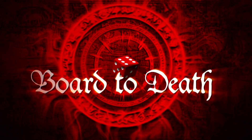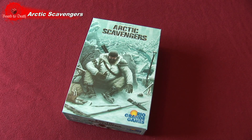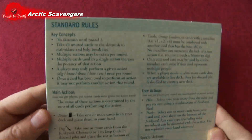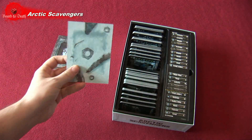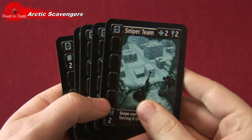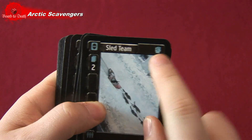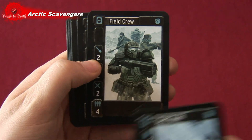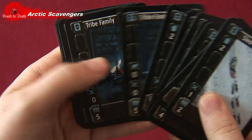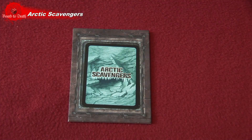In Arctic Scavengers, players are trying to survive the ice age of 2097. In the box you'll find a board with standard rules and expansion rules, a junkyard board, a contested board, and a bunch of cards which you'll try to acquire to build your deck — like the sniper team, thugs, brawler, saboteur, scout, and scavengers. There are also contested cards, which are the cards everyone wants to win since they have the most victory points and can also go in your deck to increase the power of your team.